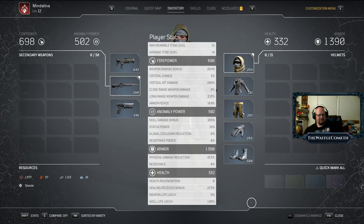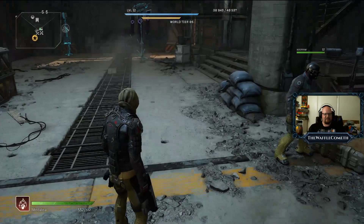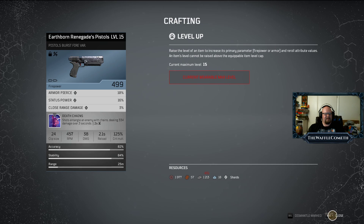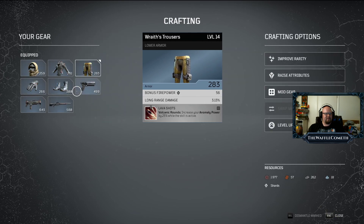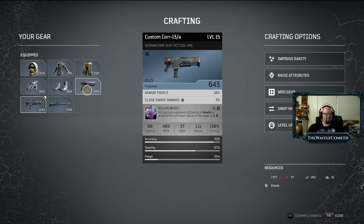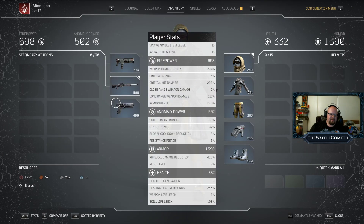My pants are my lowest level item. Average is still 14 for me but that's because my pistols are only level 10 — I bet I can raise them to 12. Next time we can move on to the peaks. I got the pistol up to max. The trousers — I don't have enough leather, that's what's holding me back. We can always redo a quest in an area with a lot of monster enemies to get leather. Average item level is 15 now.